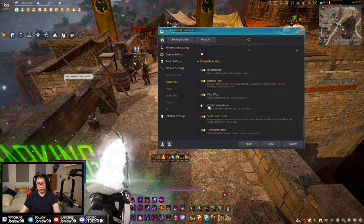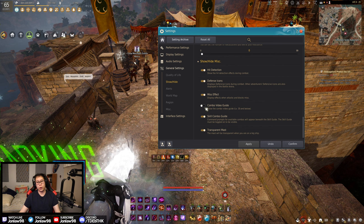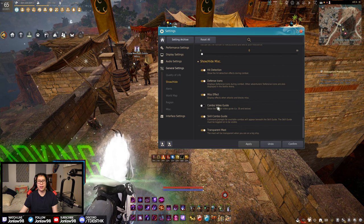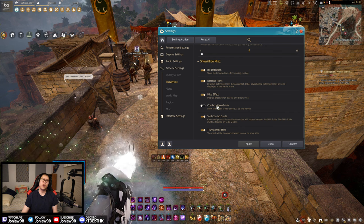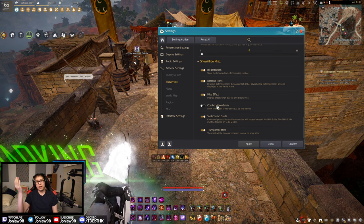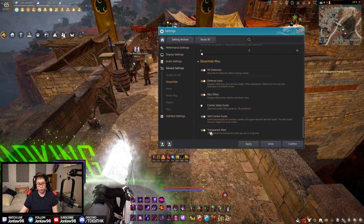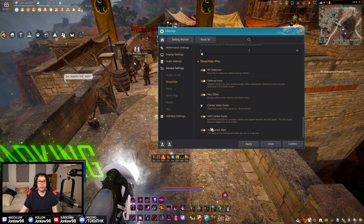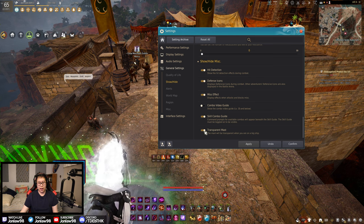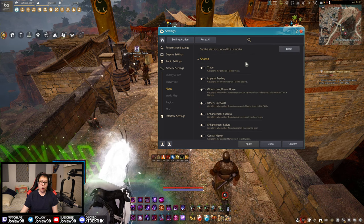Combo video guide shows you how a skill works — if you're a visual learner it probably helps, though I personally prefer learning by doing. Skill combo guide is the same concept. Transparent mast: if you're doing any sailing content, you can't see through your sail unless you have this on, so it's a really good idea to have it enabled unless you're taking screenshots.